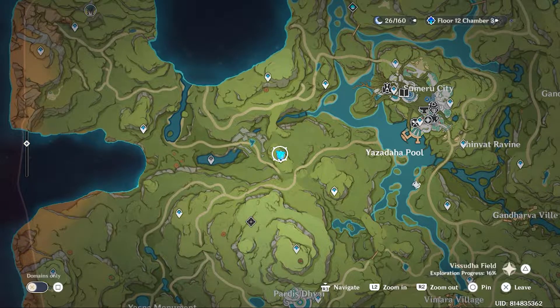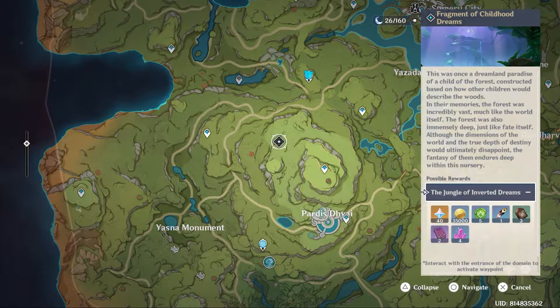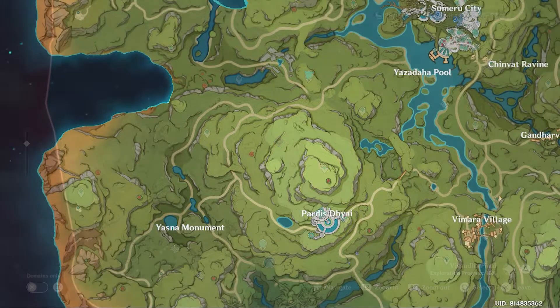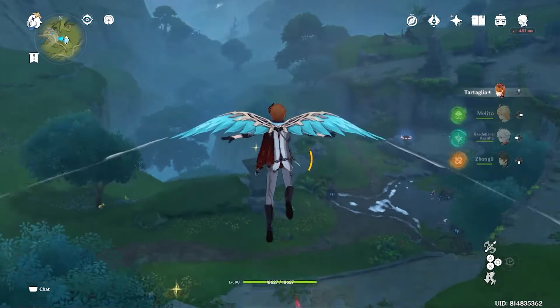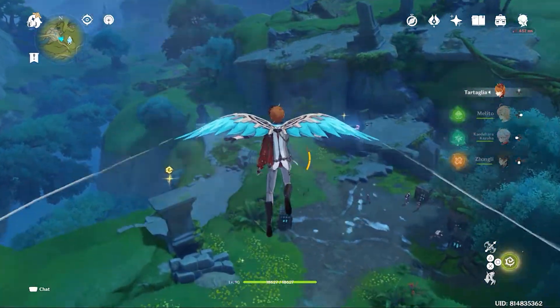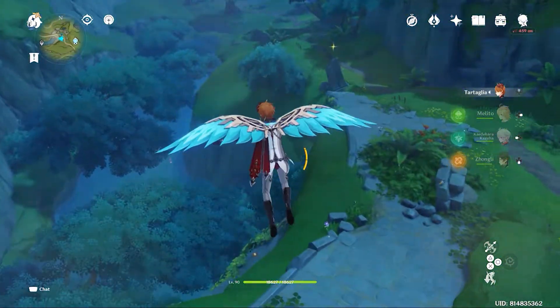Hello guys, welcome back or welcome to my channel. In this video I will show you how you can unlock the underground domain and the teleport waypoint of the Sumeru map. First, teleport to the Statue of the Seven, then go towards the teleport waypoint.